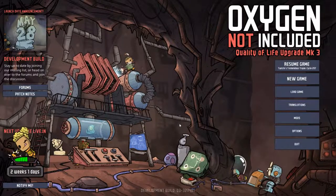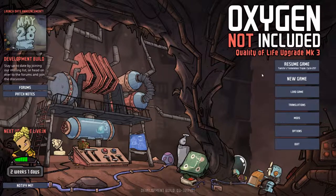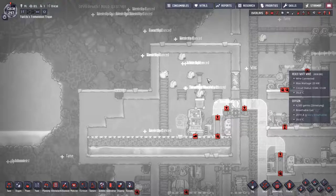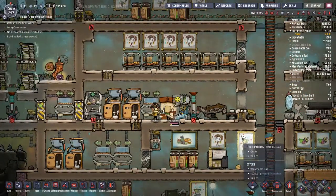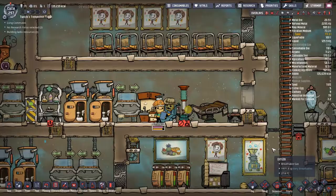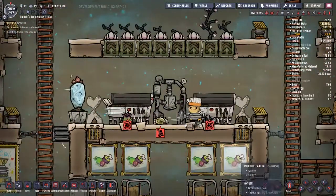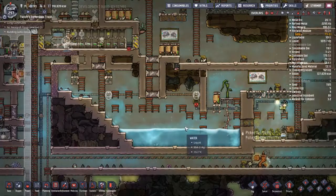Hey guys, welcome back to Season Not Included — Clay's Amazing Space Collier Simulator Adventure Extraordinaire! My name is Twitchy and we are playing in Twitchy's Tremendous Trojans. That is the name of the asteroid I've decided to call home and set up base with all my duplicants. It was many cycles ago that we landed — near enough 300 cycles — with nothing but rock and printer under feet. The first few duplicants expanded out and turned all the materials we found into great big empty spaces and machines to go forth into the future with a nice easy life.